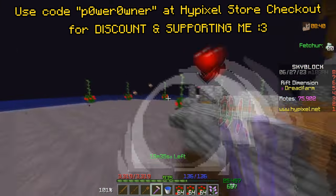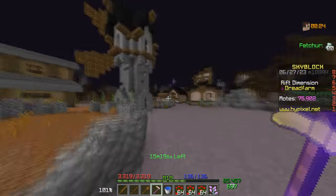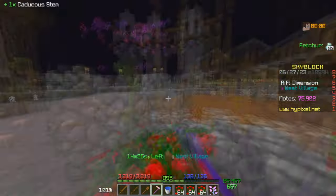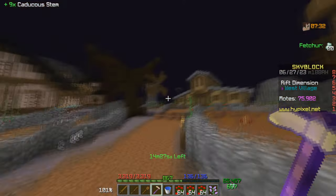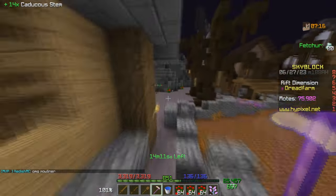The first strategy is getting catechu stem — and if you don't know, you farm it upside down. This might be a really good money-making method and on top of that it's really easy. I noticed that if you run a big circle, that's the most efficient way, because it regrows and then you can just keep running that same circle over and over again.